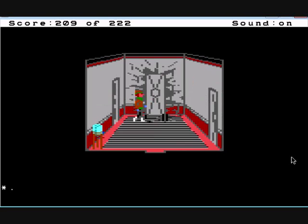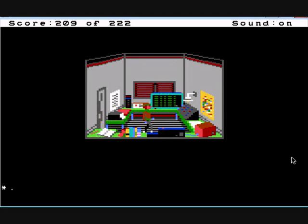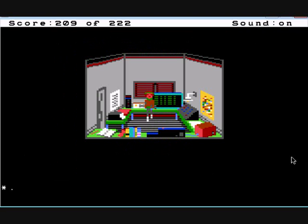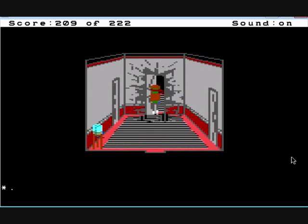What you need to do first is go down here to the computer monitoring room. As you notice, the screen is actually going a lot faster than it usually does. And yes, it looks like the ghost or the Eskimo has control of the computer. 'Get off my land! Get off my land!' — it doesn't seem too happy that we're on this land.